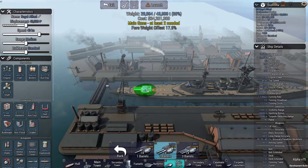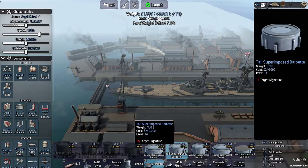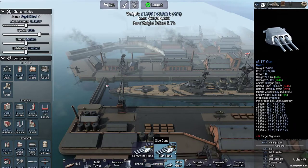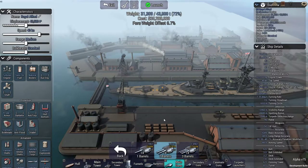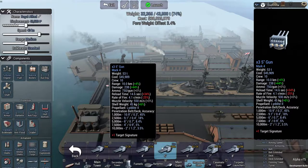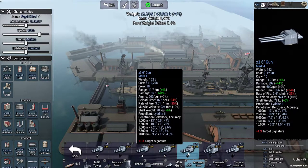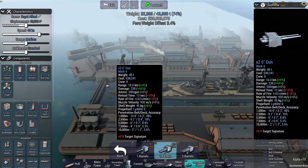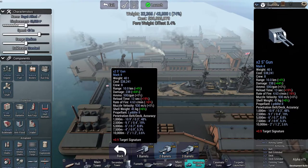We're going to put on a tall super barbette — is it going to be big enough to carry 14-inch? I think it may well be, yes. Then we're going to try and fit in a ton of secondary guns. Secondary guns fire a lot faster and still do a lot of damage; they're more accurate in general as well. We could go for 5-inch guns with double barrels.